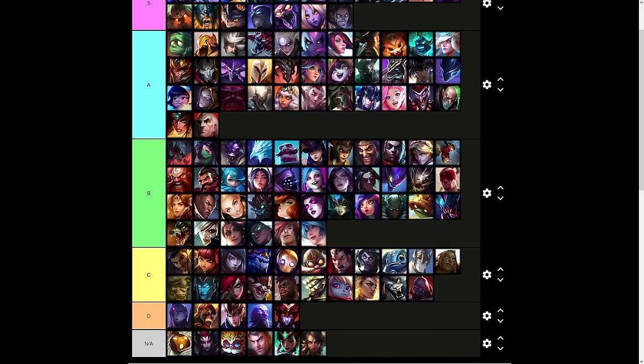Twisted Fate's Destiny is S tier — vision of the entire enemy team including invisible champions, and you get to teleport anywhere you want. I don't need to say anymore. Twitch is B tier. Udyr is Not Applicable, or if we just think about Wingborne Storm maybe C tier. Urgot is B tier — it's a cool ability, but similar to Pyke's execute I'll put Urgot's execute in the same category. Varus is A tier — it's a good teamfight chain ultimate.